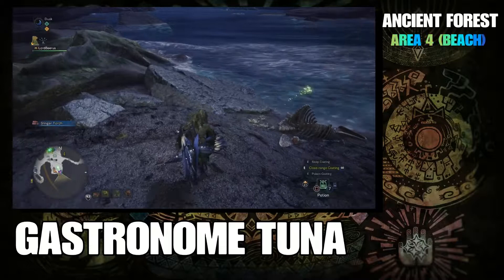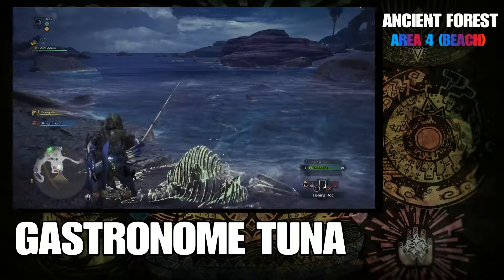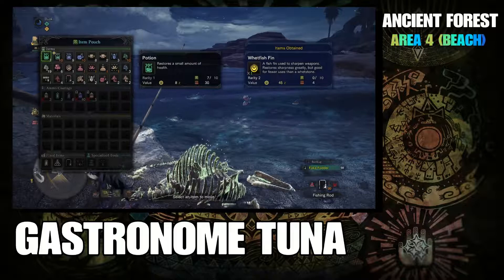Once you've made your way down to the beach, avoid aggroing any monsters. You want to look in the water for a large silver fish that's usually swimming a lot slower than the rest. If you look carefully on the screen, it's the one on the left side of the screen towards the back.